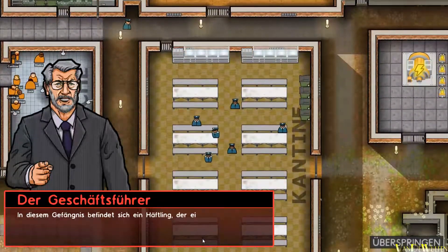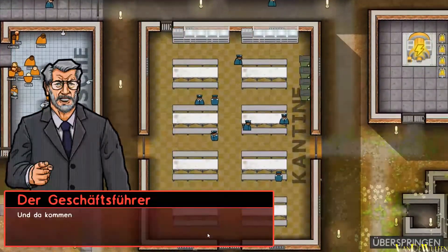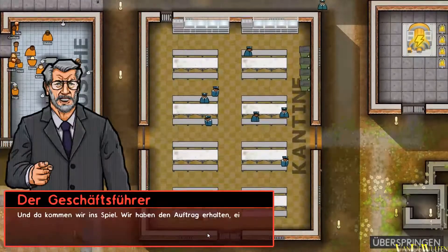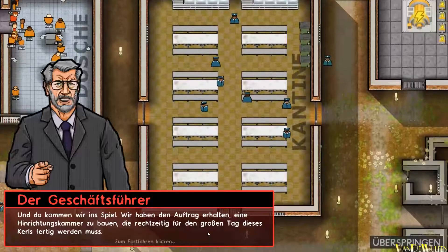In diesem Gefängnis befindet sich ein Häftling, der eines Doppelmordes schuldig gesprochen und zum Tode verurteilt wurde. Und da kommen wir ins Spiel. Wir haben den Auftrag erhalten, eine Hinrichtungskammer zu bauen, die rechtzeitig für den großen Tag dieses Kerls fertig werden muss.